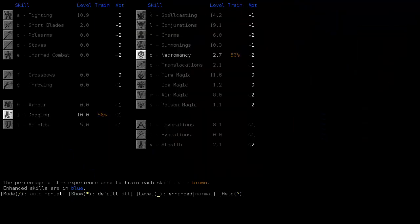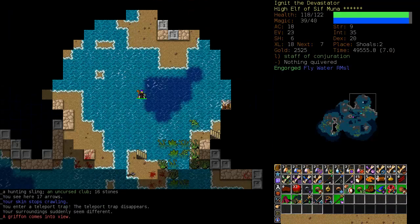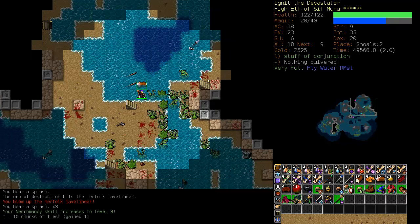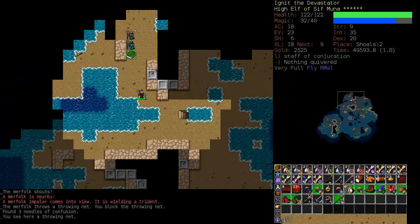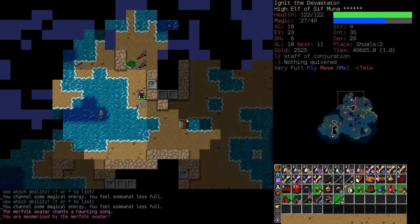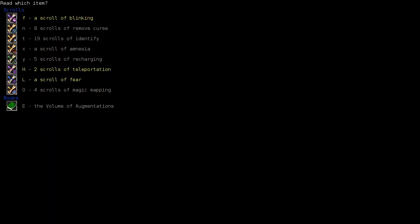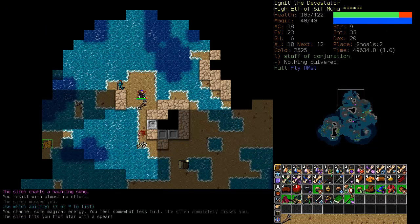Reapply our buffs and check our necromancy skill. Let's just get it up to five or something — turn everything else off. I hate waiting for skills I don't mean to train to boost themselves; it just seems like a waste, even though it isn't of course. I would really like to get that Fireball a little more powerful. Book of Augmentations — I wonder what that is. I don't think there's anything we really want there.